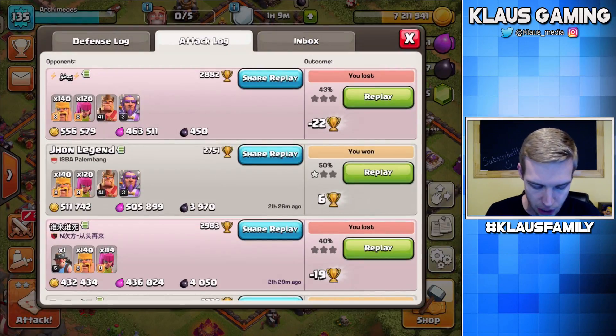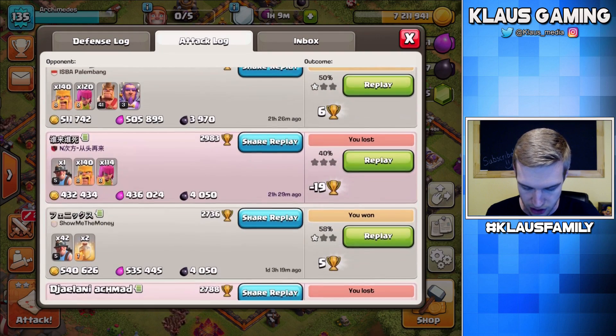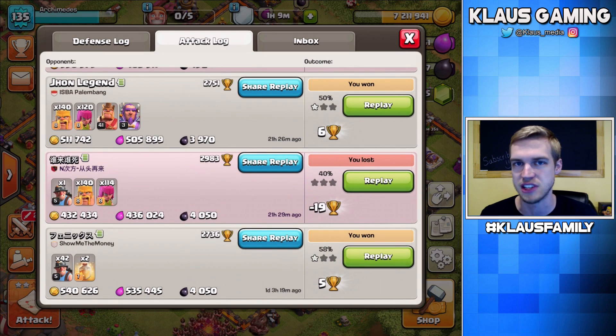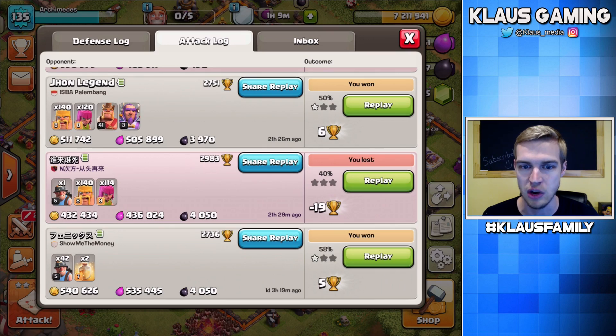Let's check out a replay real quick. Look at those Dark Elixir gains — John Legend at the top: 3,970 Dark Elixir. The name in the middle: 4,050 Dark Elixir. The other name at the bottom: 4,050 Dark Elixir once again. All of that was about a day ago and it was beautiful. Let's check out which one has the most — let's look at the bottom raid. Another dead Town Hall 11, so it's not that I'm too high up in the trophies.